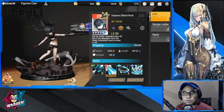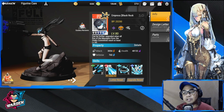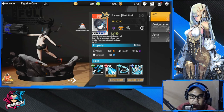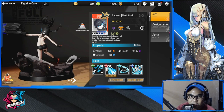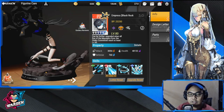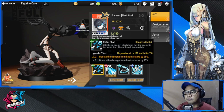Hey everyone, welcome to Figure Fantasy. We're here to preview the skills of our upcoming collab figures. We'll start off with Empress — this is just a skill preview to give you an insight on how good or bad their skills are. Look at the detail on the base — the rocks, the smoke — and that enormous gun for Empress. They really go all out on the sculpting of these figures. Without further ado, let's start with the skills of Empress.